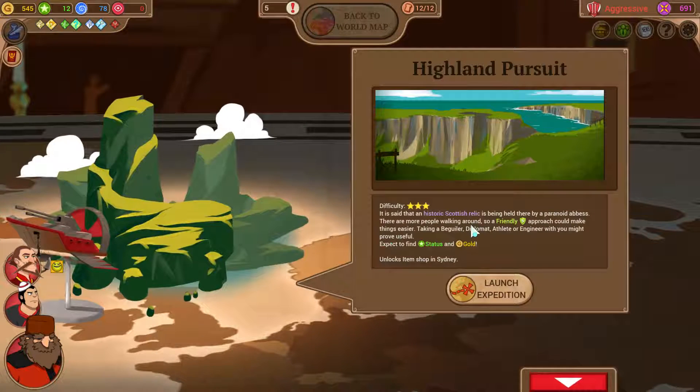Highlands - a friendly approach could make things easier. Taking a beguiler, diplomat, athlete, or engineer will prove useful. It gives status and gold. But here's the kicker - it unlocks the item shop in Sydney, and those items will actually be really good for our fighter crew. So we basically have to go to the Highlands pursuit. Even though we're not a good friendly crew, we're going to do our best.